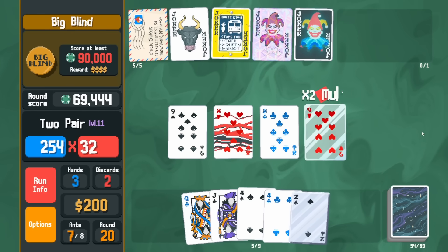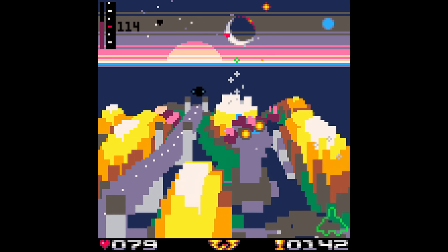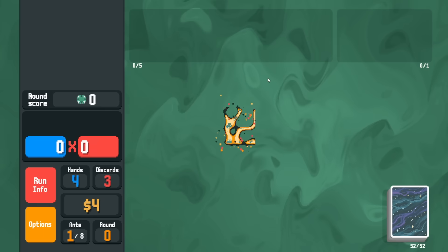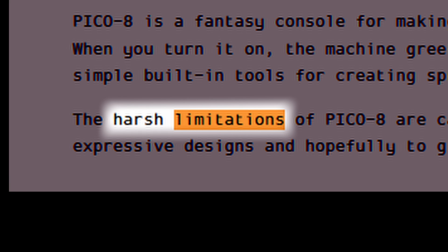It was also around this time I started playing a game called Balatro. So I figured I'd see what Pico-8 was all about by making a Balatro clone. Balatro is a roguelike deck builder game where you play poker hands to progress through the rounds. Pico-8 is a game engine designed for fake nostalgia and has no shortage of limitations.